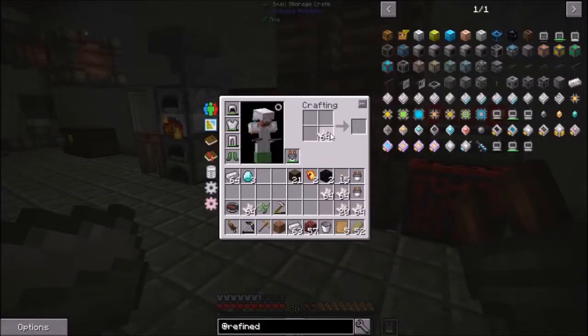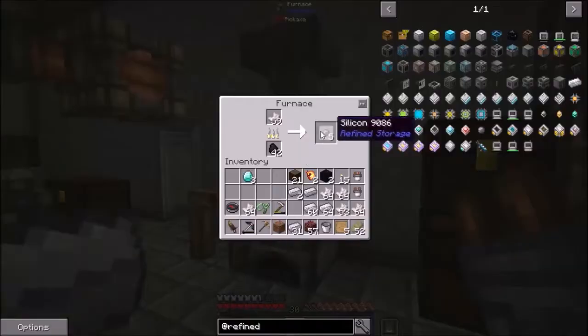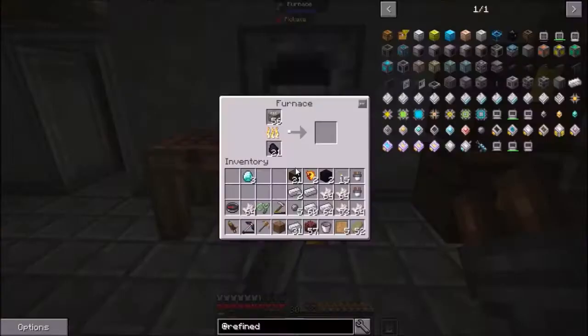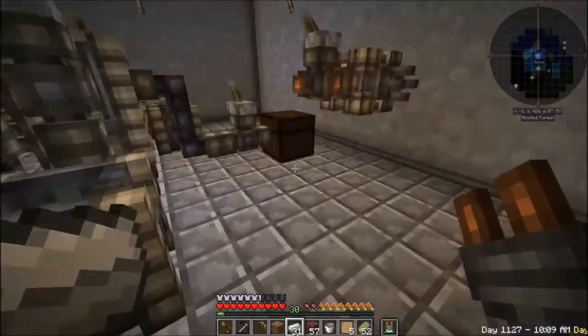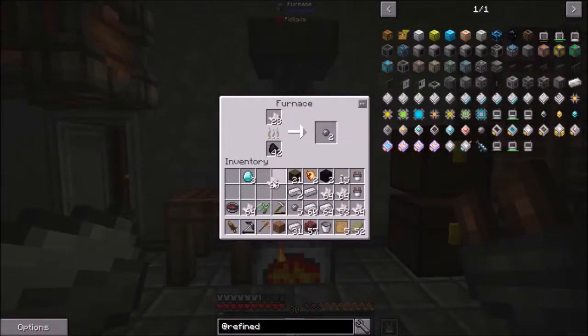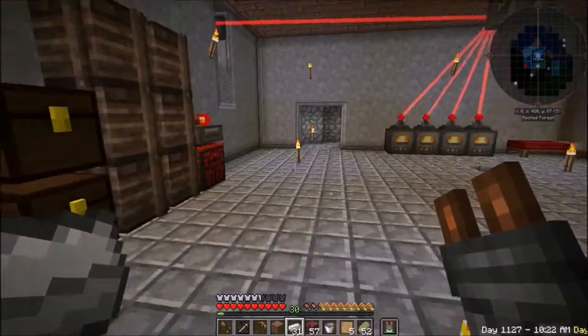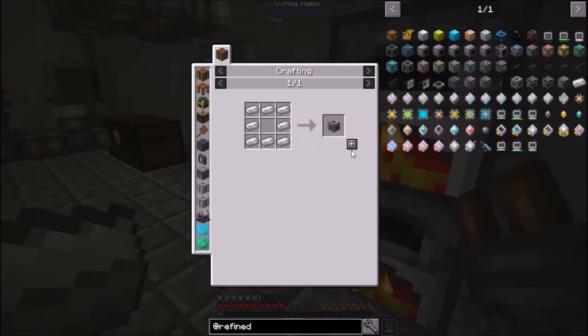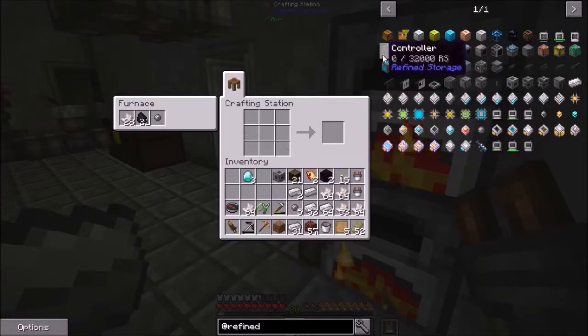The first thing we need to do is we need some quilts and rich iron. We have a lot of storage. I'm also picking up some silicone. Now put the port down here as well — put that port to rich iron that we've made. Now we can move on. First thing, of course, because we're in the controller, we'll need a machine casing.